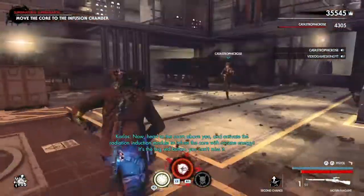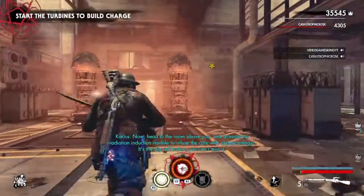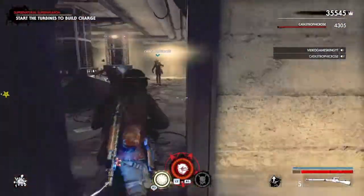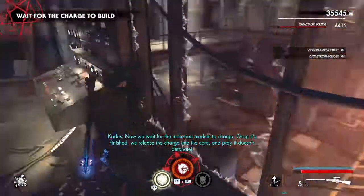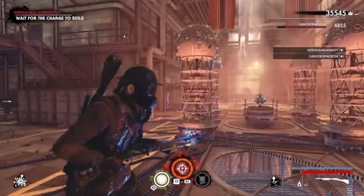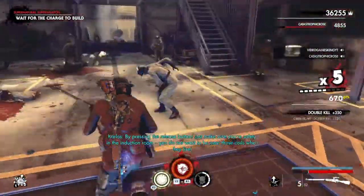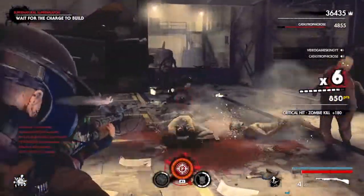What now? Head to the room above you and activate the radiation induction module to infuse the core with arcane energy. It's the big red button, you can't miss it. Copy that, I think. Push the red button. Is that it? Now we wait for the induction module to charge. Once it's finished, we release the charge into the core and pray it doesn't deter it — by pressing the release button. Just make sure you're safely in the induction module; you do not want to be near those coils when they fire.